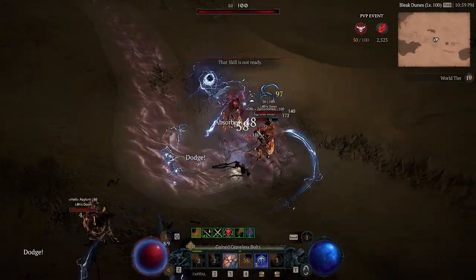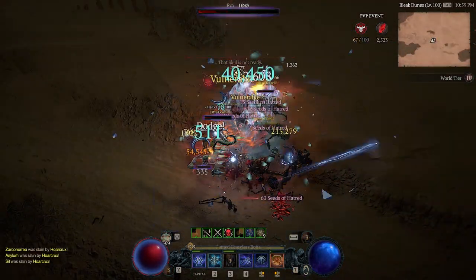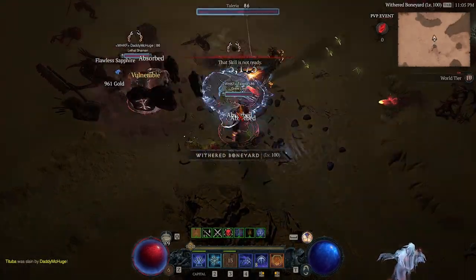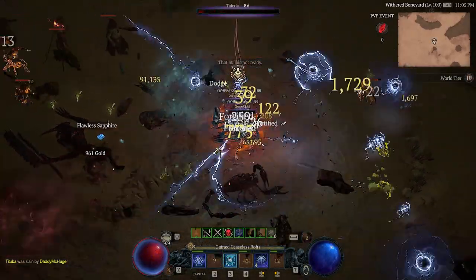The first aspect we're taking a look at is Aspect of Might. This is going to give you a 20% damage mitigation for 6 seconds when using a basic attack — your Arc Lash counts as a basic attack. Next is a chest piece, and this is also the only unique item we're running on the build, and that is Raiment of the Infinite. Essentially it turns your teleport into an AoE pull slash stun, and it has a lot of synergy on the build.